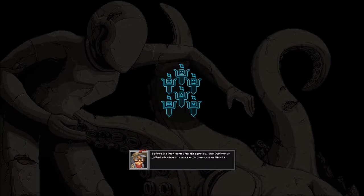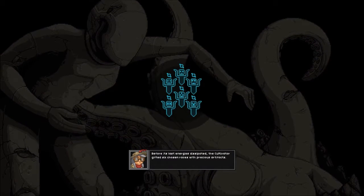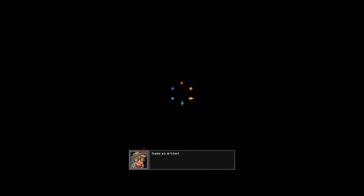Before its last energies dissipated, The Cultivator gifted six chosen races with precious artifacts. These six artifacts, when united, form the key that opens the gate to The Ruin. The defenses are crumbling — we must unite the artifacts to reach The Ruin and truly destroy it.